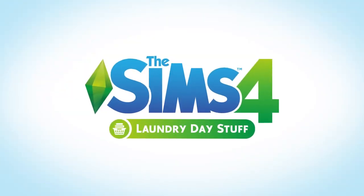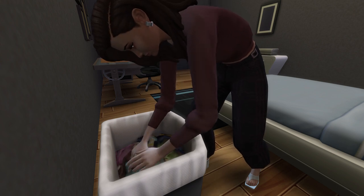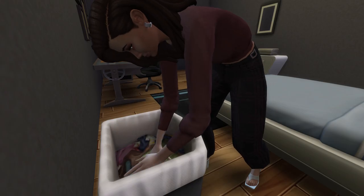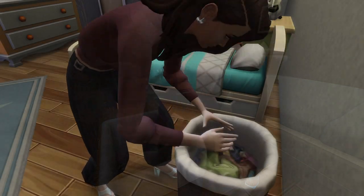If you have the Laundry Day Stuff Pack, you'll be able to search the laundry hampers within your household. You do this by clicking on the hamper and selecting 'search pockets.' Through this interaction, you'll find simoleons. It's a very easy method and you can do it with every single hamper you have in your house.